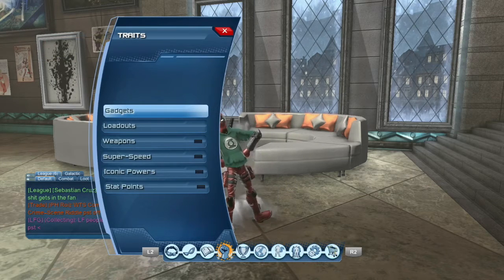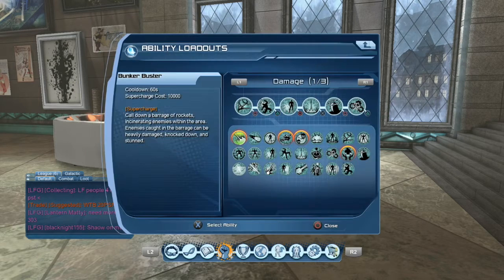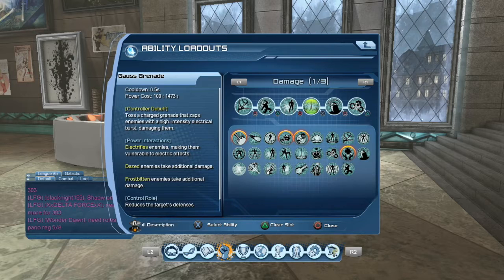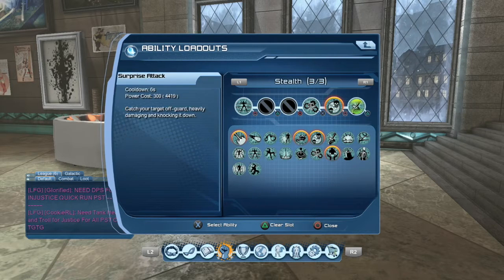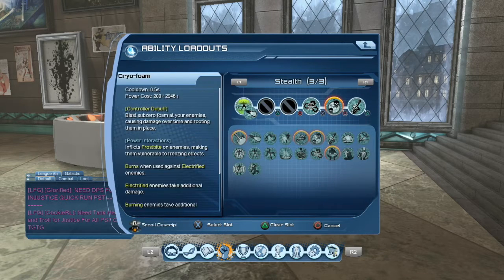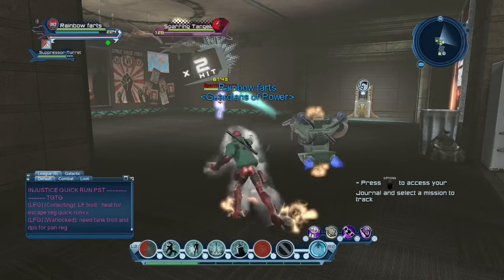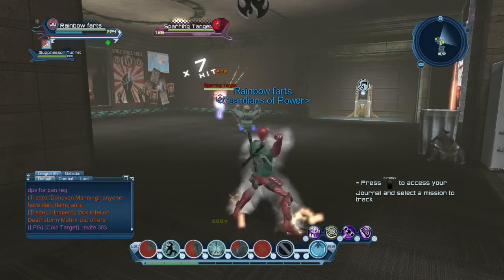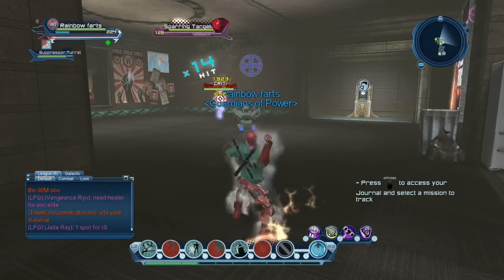This last loadout is for elite raids and harder content — it allows you to be farther away from the boss. You go into your loadout and put taser pull, fear gas, stealth, gauze grenade, and paralyzing dart. Press it and separate press it toward the boss of course. In your stealth loadout you're going to have everything the same, but instead of surprise attack you can use power foam, or you could put a sticky bomb in there if you want to.